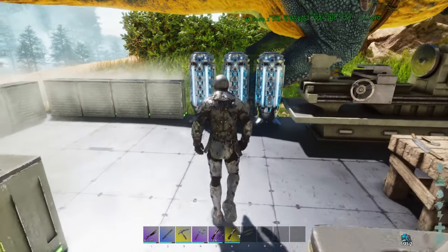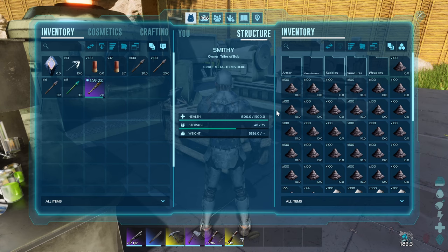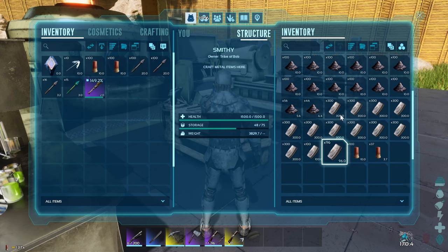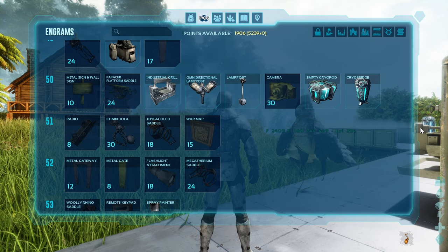You would also need to follow these steps if you choose to leave the public test realm, though you don't have to stay in it forever, especially if it ends up messing up your game. Once you've done this and you head back into ARK Survival Ascended, cryopods and cryo fridges will now be available.